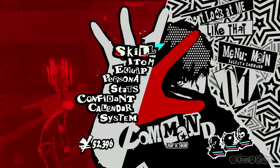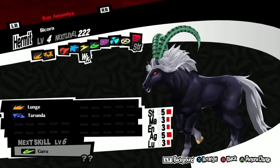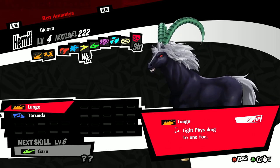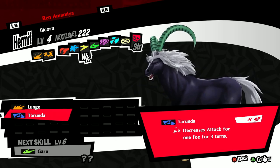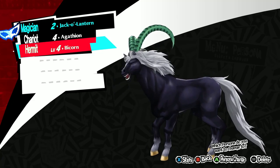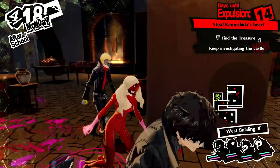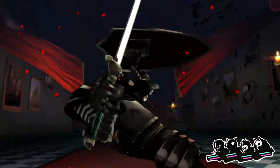Let's take a look at our new Bicorn. He doesn't know any elemental moves right off the bat — he knows Lunge, which we've seen before, and Tarunda, which decreases attack for one foe for three turns. Now you might be thinking stat buffs are terrible, but you'd be wrong. Stat buffs are more important in this game than ever, and they get a really bad rep honestly.